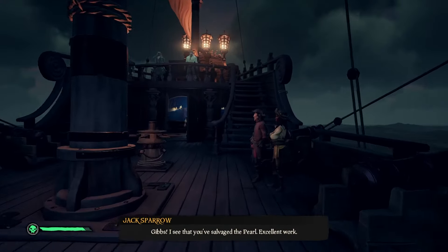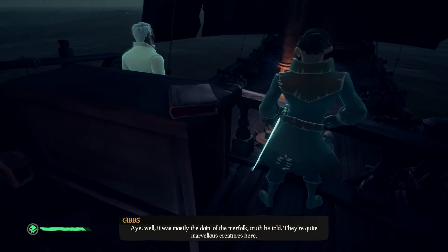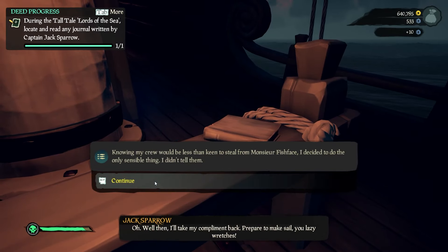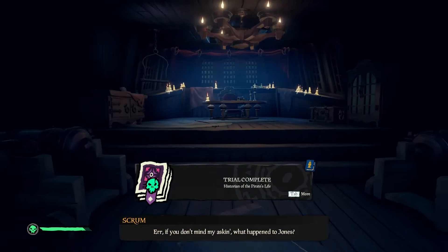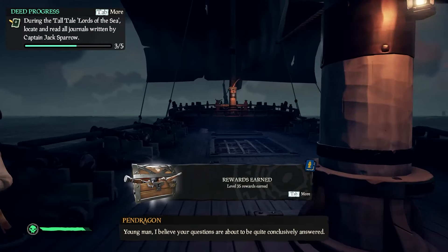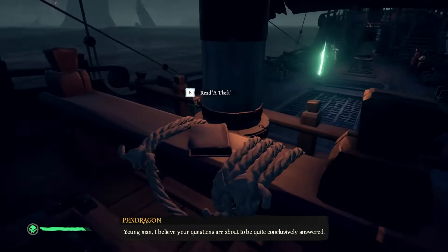Use the wooden outcrops to climb onto the Black Pearl. Head up to the ship's wheel, and to the right of the wheel is the first Journal of the Black Pearl. The next book is literally right behind you on the wooden thing there — that's the second Journal of the Black Pearl. Head into the Captain's room behind the anchor and on the table is the third Journal of the Black Pearl. Then head to the front of the ship and you will find the fourth Journal sitting in front of the mast on the wooden beam.